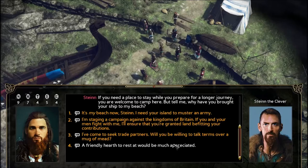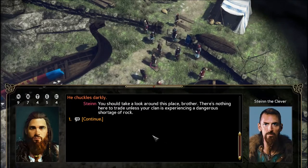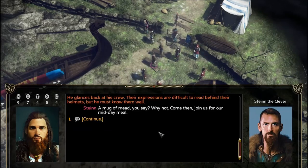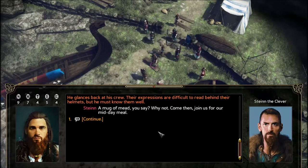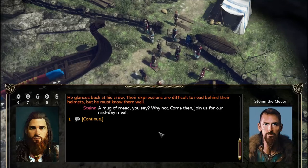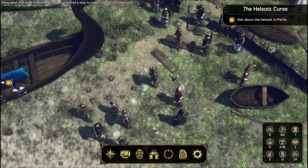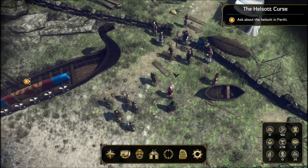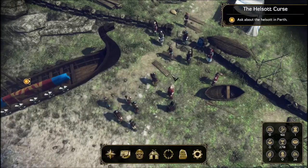I've come seeking trade partners. He chuckles darkly: 'You should take a look around this place, brother. There's nothing here to trade unless your clan is experiencing a dangerous shortage of rock. We're barely pulling enough fish out of the sea to last us through the winter. The only purpose this island serves is as a staging ground for raids.' He glances back at his crew: 'Well, mug of mead? Why not — come join us for our midday meal.' In Dragon Age, pressing a key highlights stuff, so I need to remember that here too.